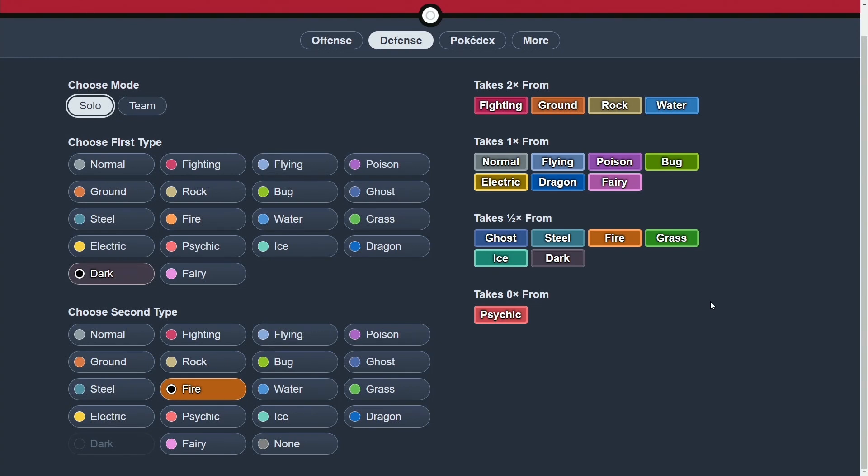That is, however, going to be slightly different in Scarlet and Violet, because we have Great Tusk now, which is a Fighting/Ground type. For defensive Tera types, I could actually see Flying on this as a way to answer Great Tusk, though I could definitely see the usual Water and Grass defensive Tera types as well.